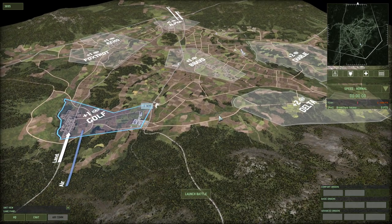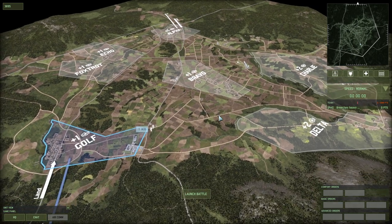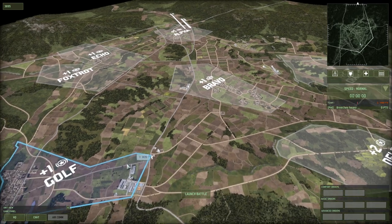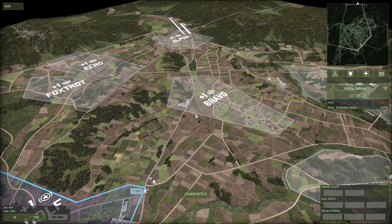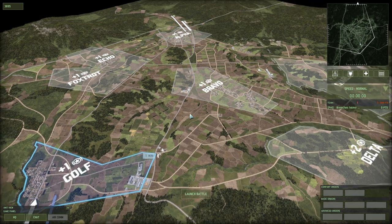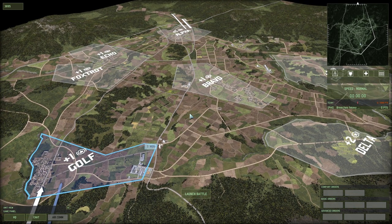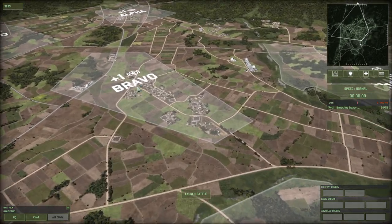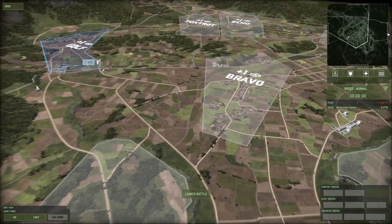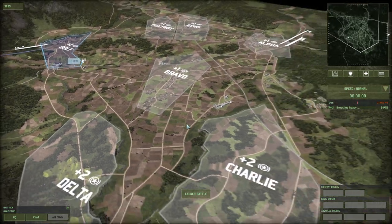I don't think it's particularly well balanced — specifically Bravo. I find it much easier for Alpha to hold a foothold in Bravo than for Golf to hold a foothold there. If you end up losing it, Golf also gets into the central Bravo zone much faster — they have another avenue, and if they arrive at the same time, Golf arrives much earlier for sure.